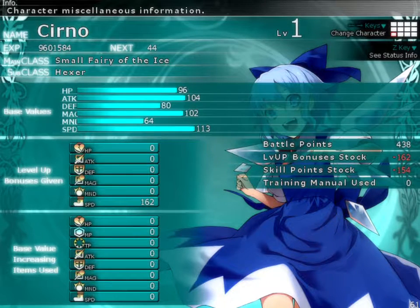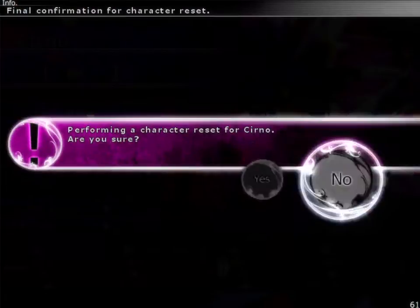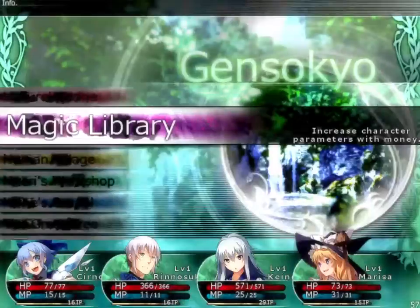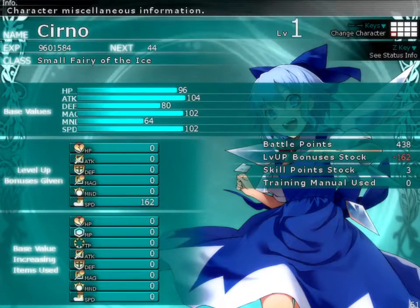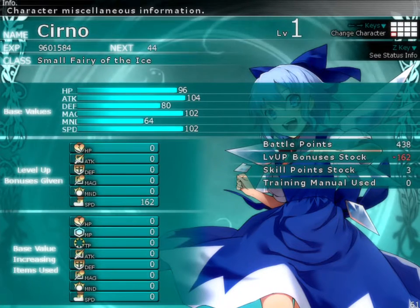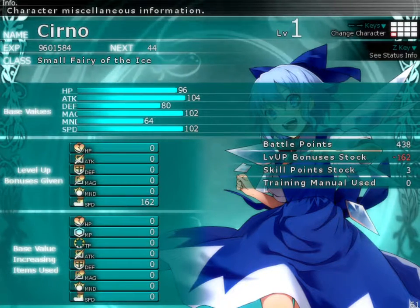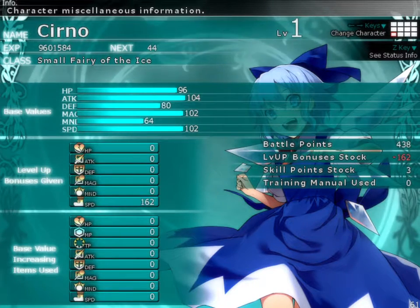Hello everyone, welcome back to Laptotoro 2 for one last video for today. This time we're going to be going over Churno, Small Fairy of the Ice. I just noticed that I have her as a Hexer, which is not what I wanted because I want her to have all base everything as much as I can, so that we can talk about how she's going to look in her basic form. And then you can upgrade from there.